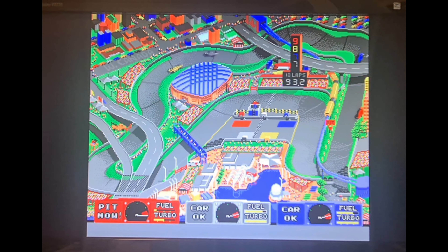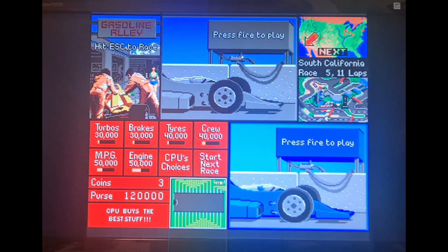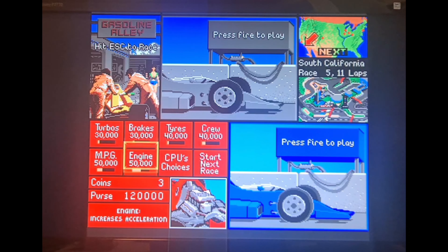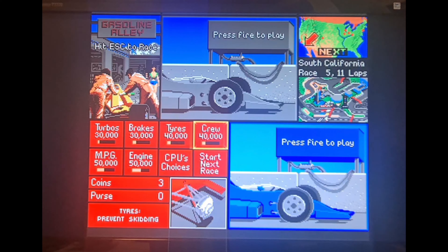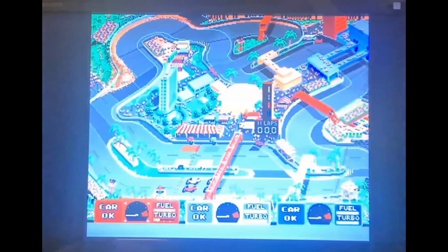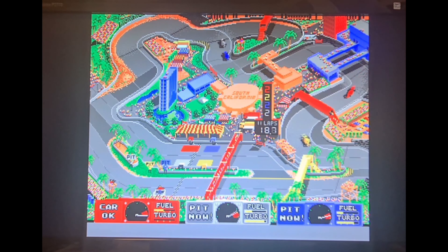Lovely looking graphics. On the 9th lap here, still winning. I've got to get in the pits. Final lap everyone — should be an easy win I think. I'll take that. More upgrades for my car. I'll choose my own upgrades. Let's race. I think it's about 14 tracks in total on this game. They're very varied, as you can see. Attention to detail is actually spot on here.